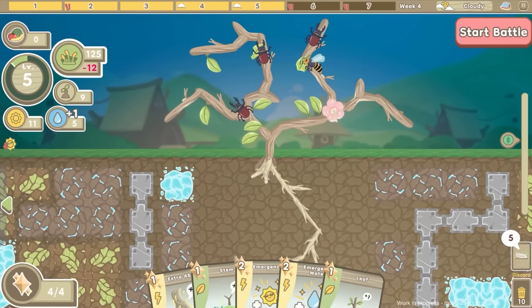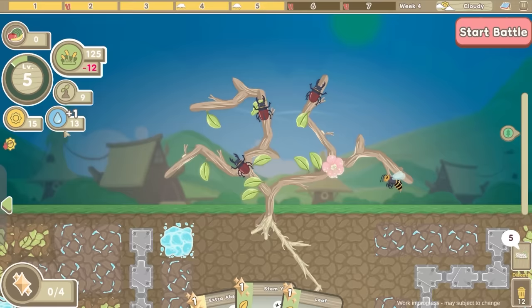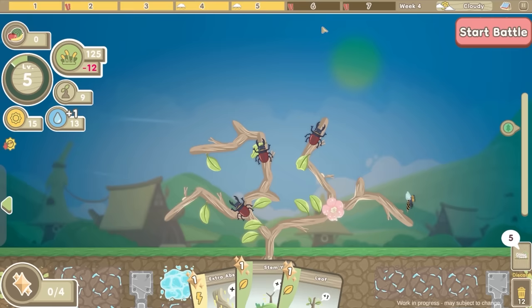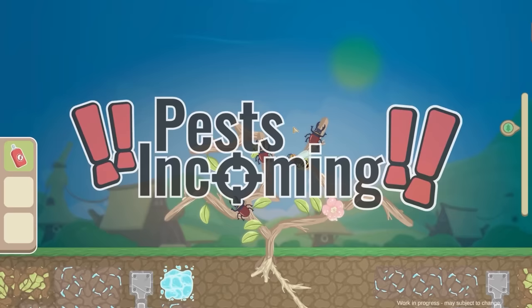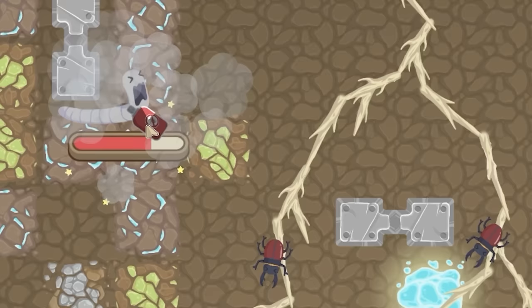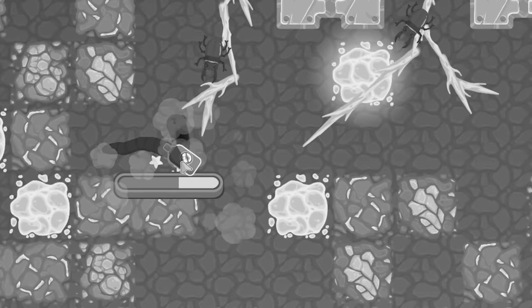No caterpillar cards, so I guess just emergency water and maybe emergency sun as well - get ready for that photosynthesize card. We are now losing 12 food every day, so we've got 10 days remaining. We'll start the penultimate week's battle. I think we're good for the sky - I'll do a bit of spraying. I'll go underground. We got a big worm - that is a massive worm! I've never seen a worm that big. There's another one just as big.